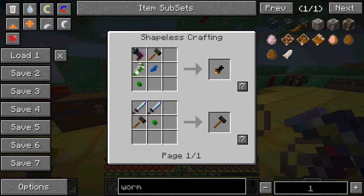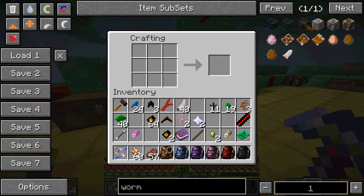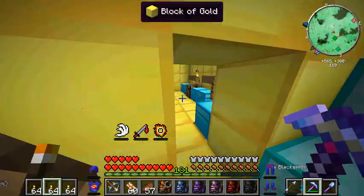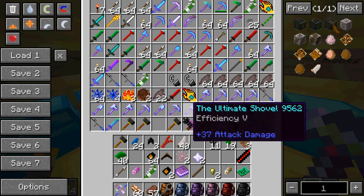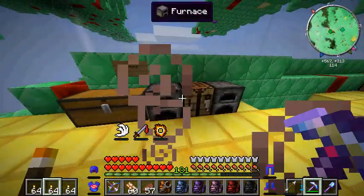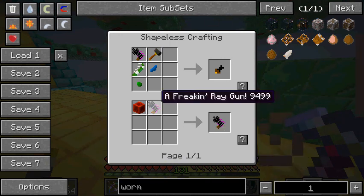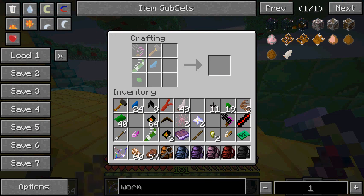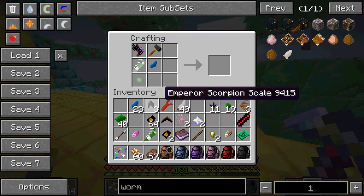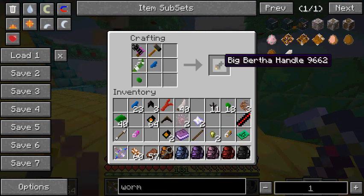Big Hammer, used in... oh, I forgot the Mantis Claw and the frickin' Ray Gun. Anyways, we even have our Green Goo. Mantis Claw - that's not a frickin' Ray Gun. I got a lot of frickin' Ray Guns. Used in - I guess that's for repair purposes. So we got Water Dragon Scale, a frickin' Ray Gun, the Big Hammer, and Green Goo. Forgot to put the Mantis Claw up there. And we have Big Bertha's Handle!